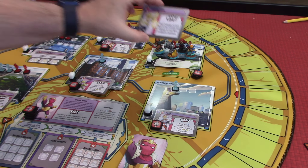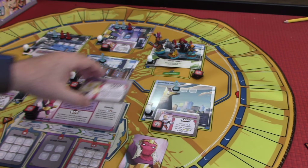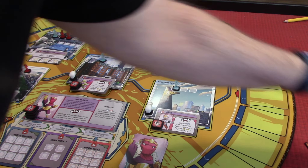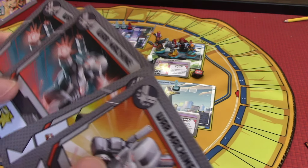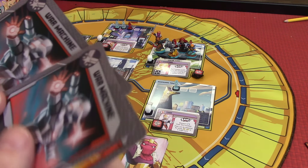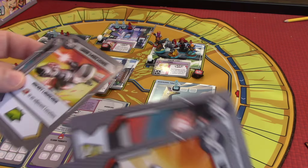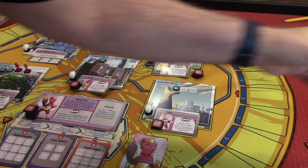We also have Moonstone here that says: deal two damage to each hero in this location and one damage to each hero in the adjacent location. So guess what — Wolverine is already down to one guard. This is probably one of those starts where you have to restart things. I've got to get rid of two cards. I think we're going to keep Rocket Launcher and keep these two, putting the others in the back of his deck.